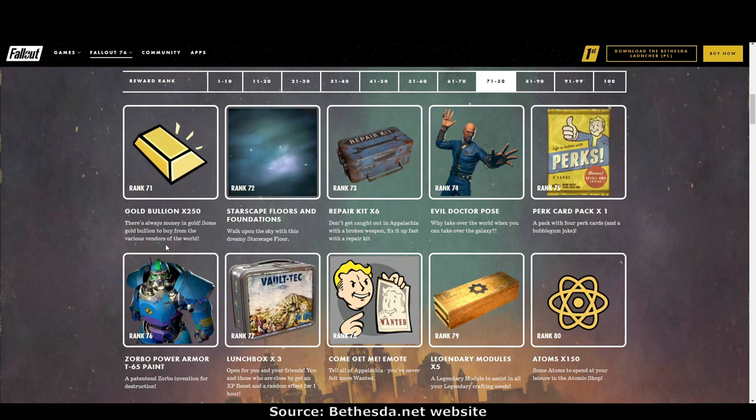Rank 71: gold bullion times 250. Rank 72: the starscape floor and foundation — interesting, looks a bit like oil or water. Rank 73: repair kits times six. Rank 74: the evil doctor pose. Rank 75: perk card pack times one.